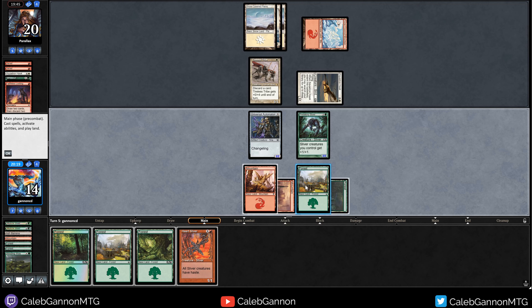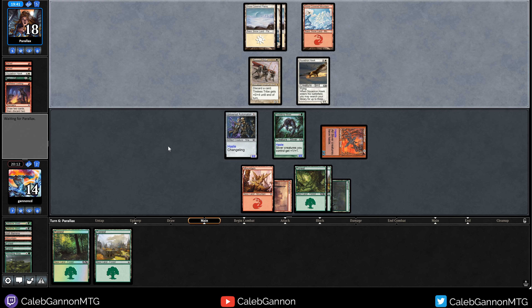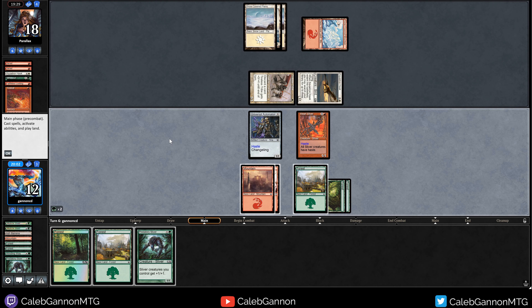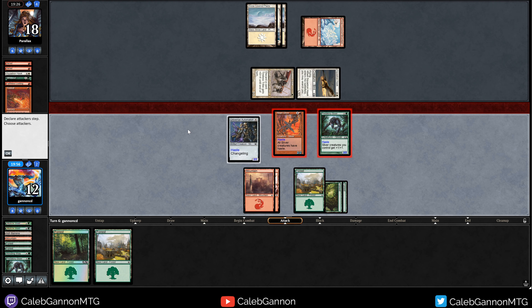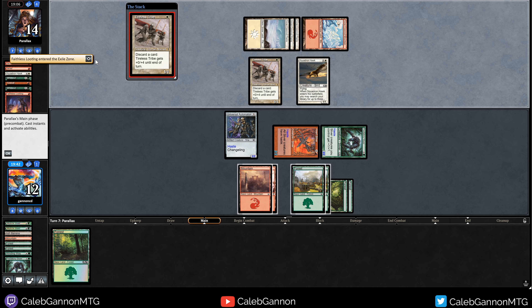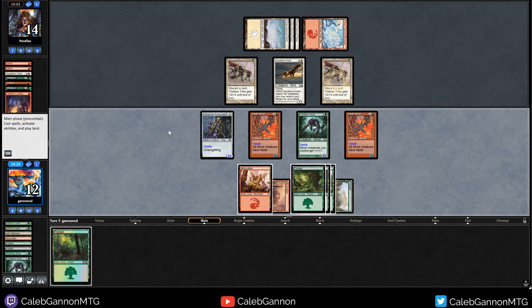We need to play out our lands — we could go Lead the Stampede into Winding Way, but I actually cut my Lead the Stampede. Firebolt is problematic. Taking the damage, they have Whiteout in graveyard. They're going to Firebolt the Predatory Sliver so I'll attack with both since if they have Inside Out I need at least one blocker. We've basically drawn most of the lands in our deck, so now Winding Way and Lead the Stampede are just nuts. Flashback looting. Double Whiteout, double Tireless Tribe — things are getting worse.